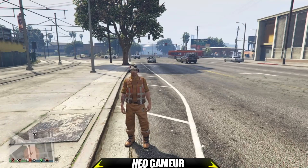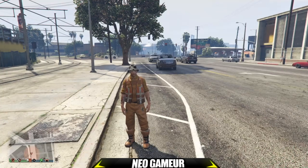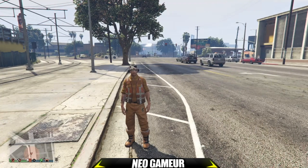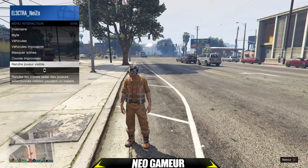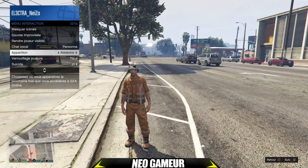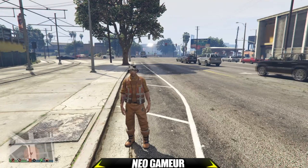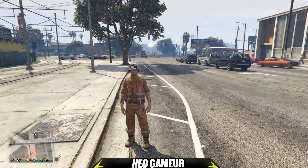Pour commencer le glitch, vous devrez déjà vous rendre en session sur invitation et mettre votre point d'apparition à la toire. Vous faites pavé tactile, vous descendez, vous allez dans apparition et vous mettez à la toire. Vous devrez aussi posséder un personnage du mode histoire et avoir un ami qui vous aide.